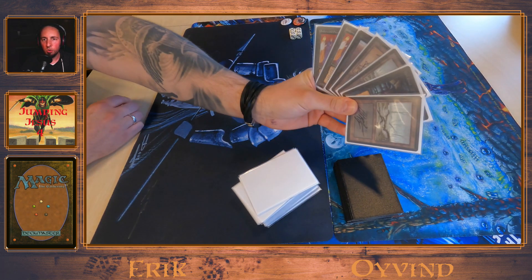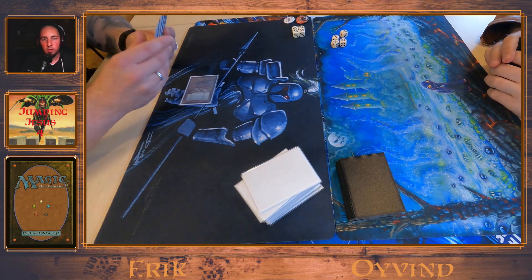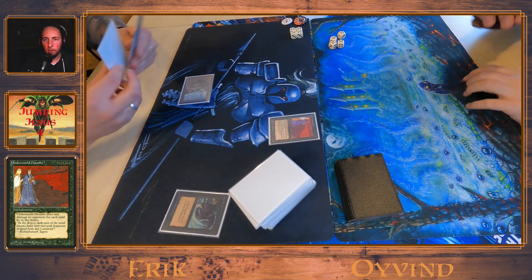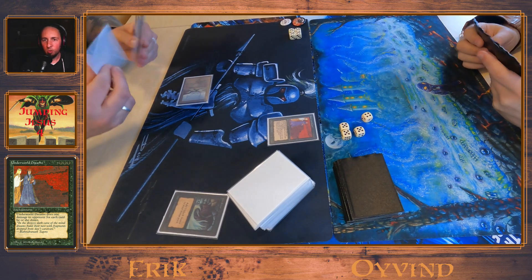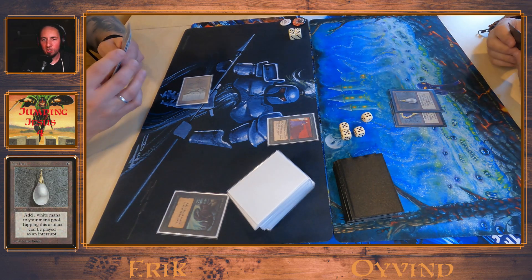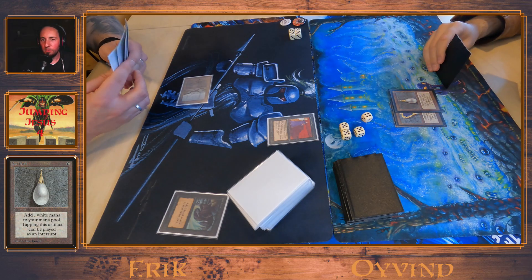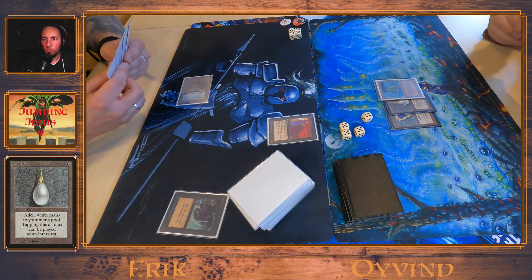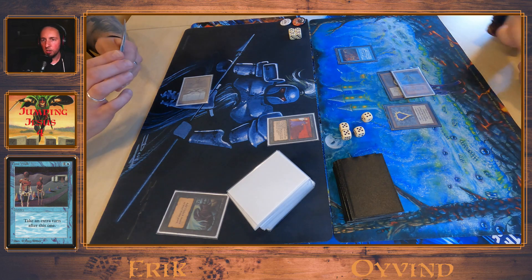Erik is showing his hand — Dark Ritual into an Underworld Dreams and a Sinkhole. Eivin moves the dice closer to the camera. Two Moxes, Volcanic Island, Volcanic Island, and there's the Time Walk.